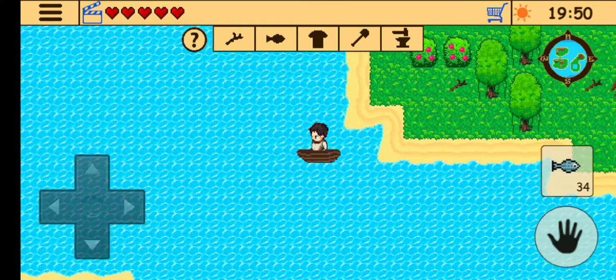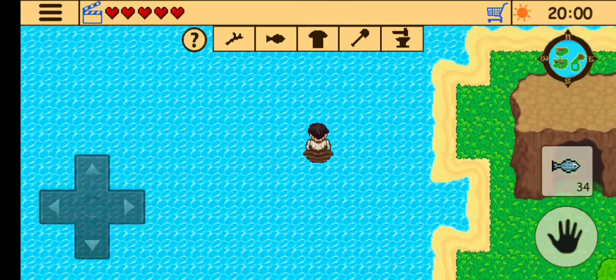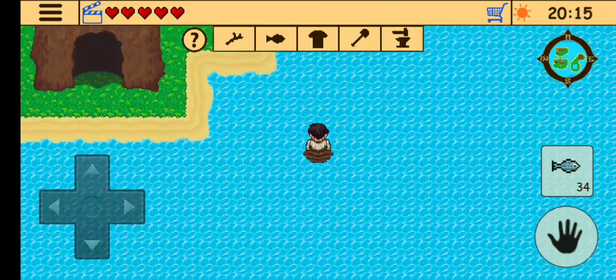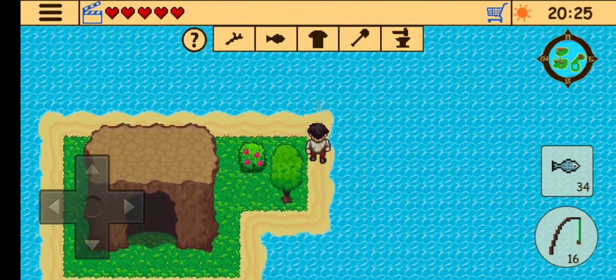When we have the metal detector we will be able to search for iron ore and gold ore, which is later used for crafting various other items. The metal detector will be guarded by a hornet, so we'll have to fight it. To do this battle we need to get fish first.